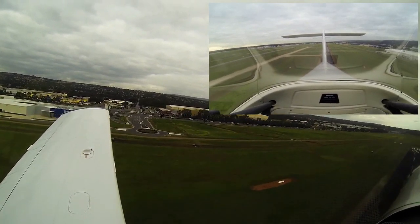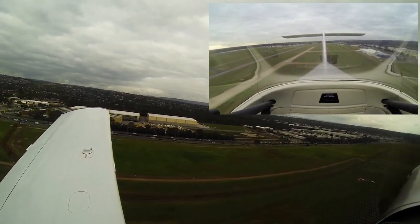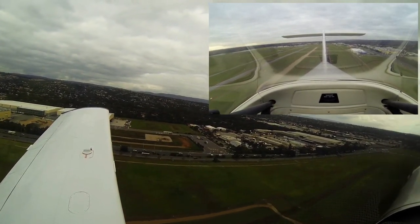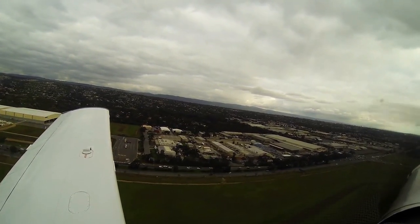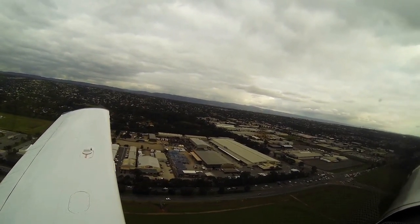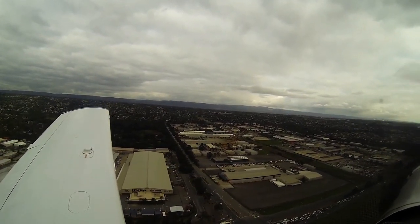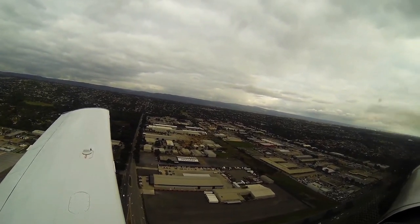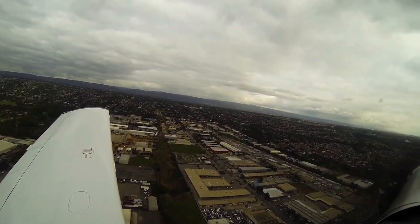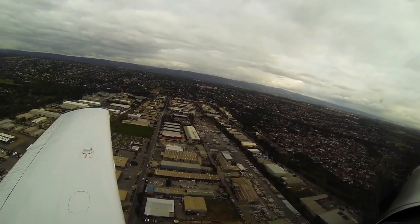Genki Bravo Tango, screening downwind for the option. Genki Bravo Tango, runway 21R, cleared the option. Temperatures and pressures are all in the green. 500 feet, fuel pump is off. Fuel pressure is maintained, looking into the turn and turning.